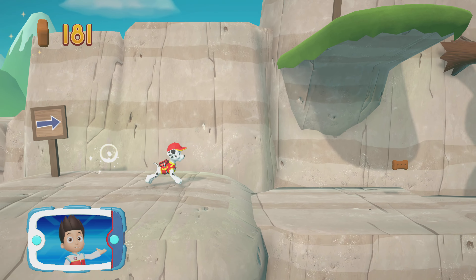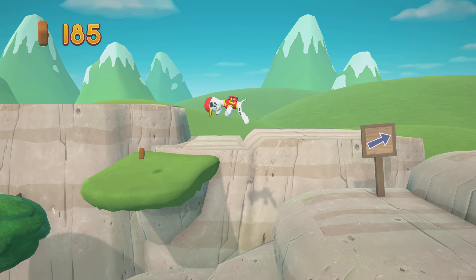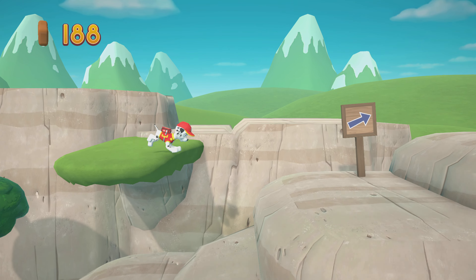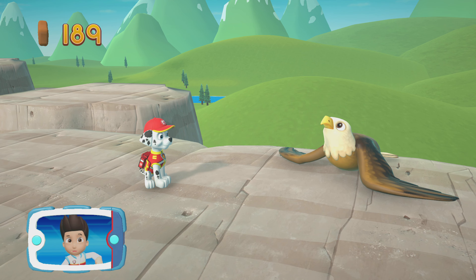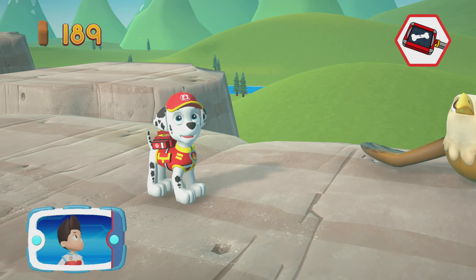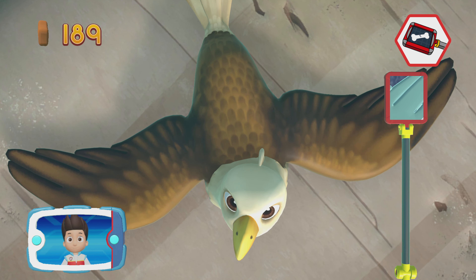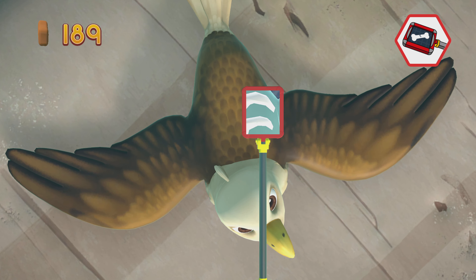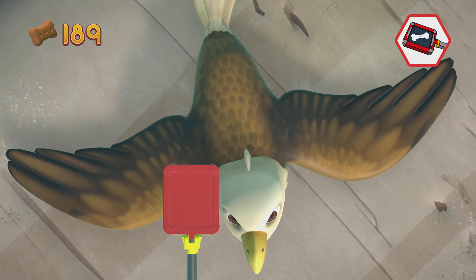Find and collect all the pup treats that you can. You found the eagle! Now Marshall can use his paramedic pup X-ray to find out what's wrong. Pick the pup ability that you need to use. Great job! When you find the injury, press the X button. You did it!